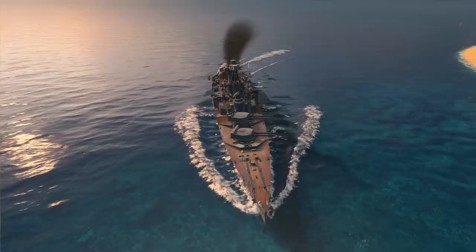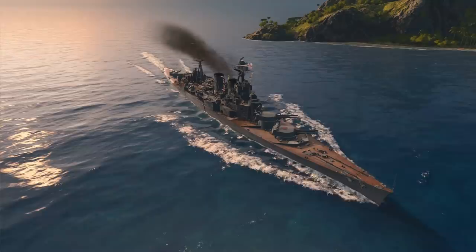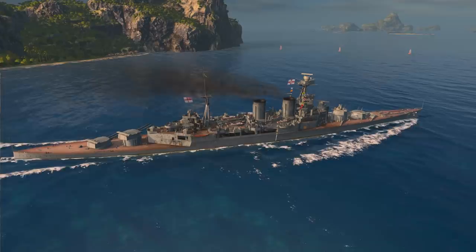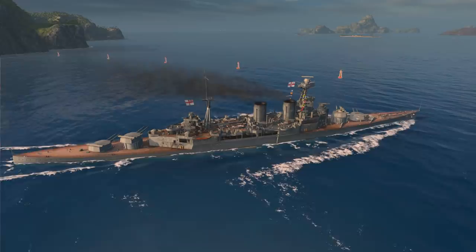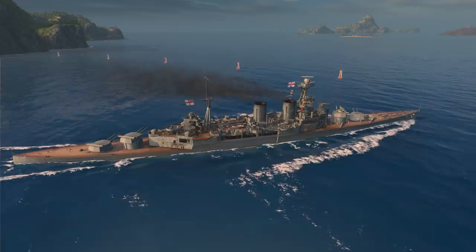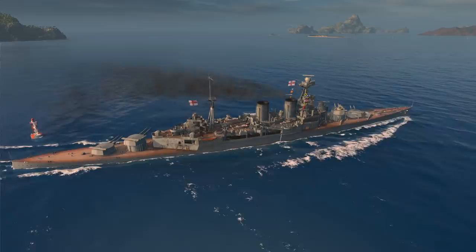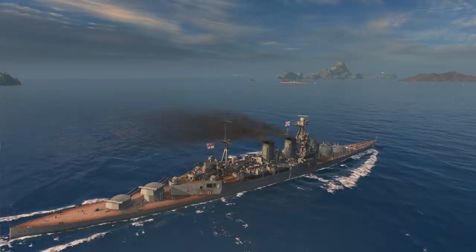At Jutland, the top layer of deck armour would detonate the shell's fuse, the second layer absorb most of the impact, and the third should stop the rest — fine against contact-fused armour-piercing shells. But by the end of World War 1 in 1918, significant advances had been made in time-delayed armour-piercing fuses. The Hood was commissioned in 1920. If you fire a time-delayed fused shell at the Hood at extreme range as plunging fire, it's likely to punch clean through all three weak layers of armour before the fuse arms itself — causing catastrophic problems for whatever's on the other side.